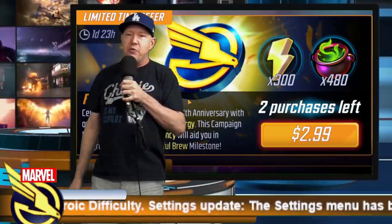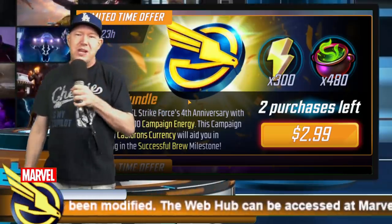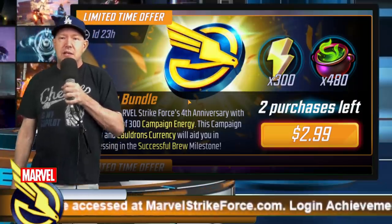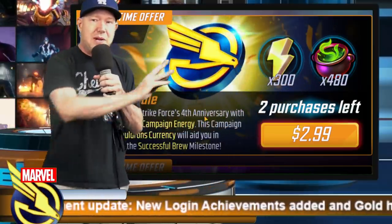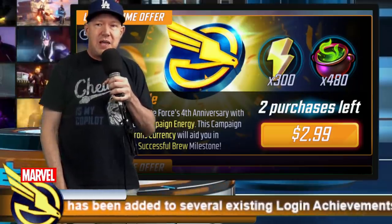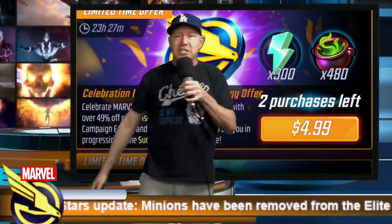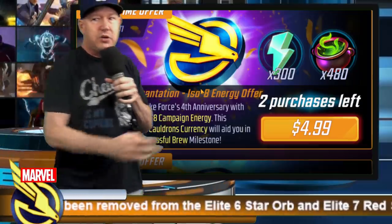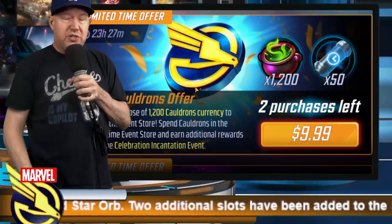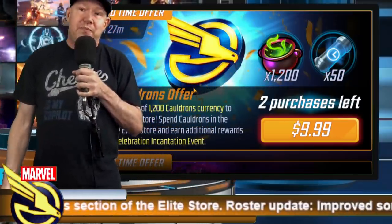The cauldron event — we're more than halfway through. As of today's recording, you need about 49,000 milestone points to keep up. This offer gives 480 cauldrons, and spending 300 energy gives another 300. I'm not buying any of that. The event seems relatively easy with three or four rotations a day — I'm not struggling with the blitzing. You get 480 cauldrons plus 300 green ISO energy, which pays two-to-one, giving another 600 cauldrons — so 1,200 cauldrons for $10. Not a great deal.